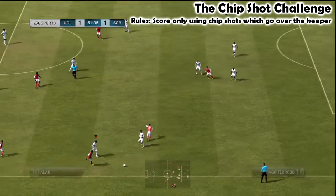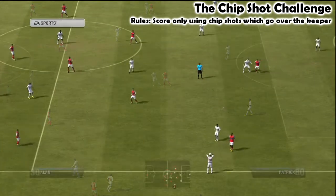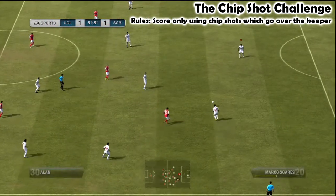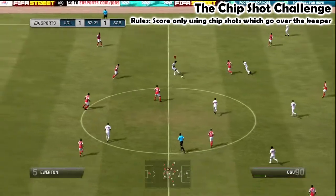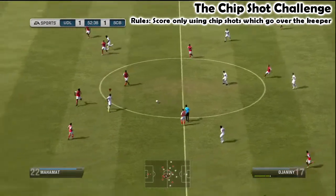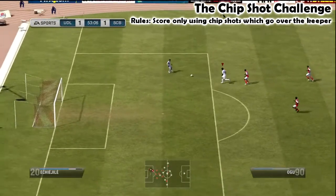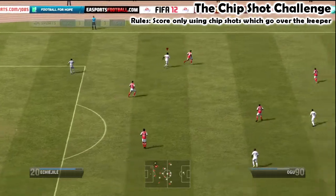Unless I can do one of the little dinks if I get close in and just do a sort of little dink over him - that's possible. But it doesn't help that he's got a better team; it's going to make drawing him out hard. That was close.